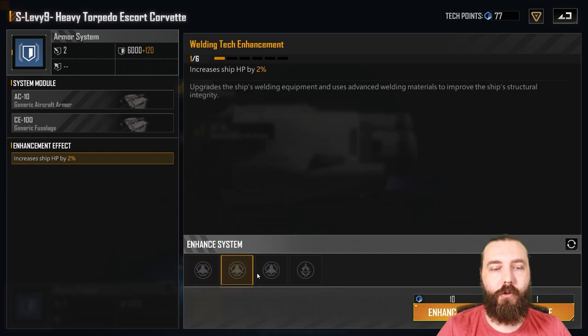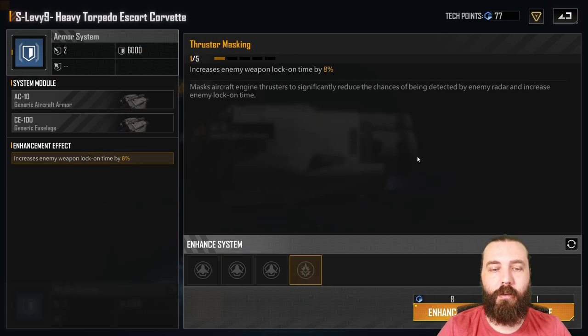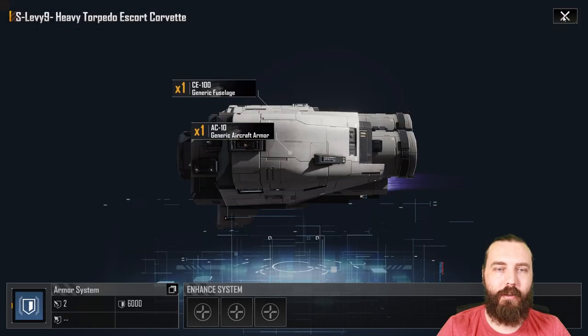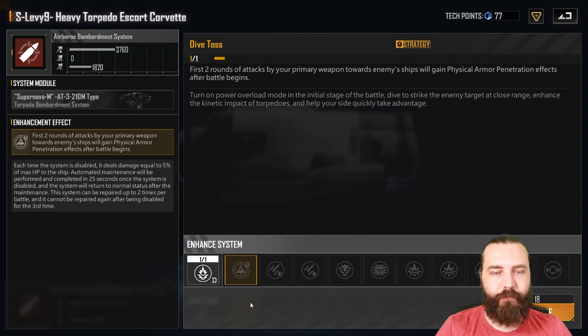You can go triple health or double health and enemy lock-on time — it's completely up to you. I've personally been running it with triple health, but I've also tested it with the weapon lock-on time and it works just as well. The issue with the lock-on time mod is that if you come up against players with a good amount of tech points, they're going to lock on relatively quickly regardless, and the lock-on time increase doesn't hurt them too badly at that point.